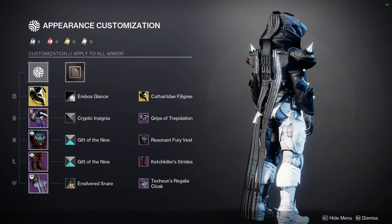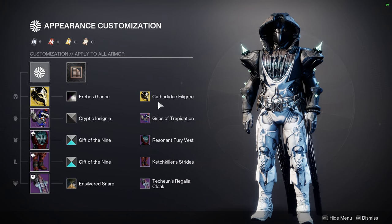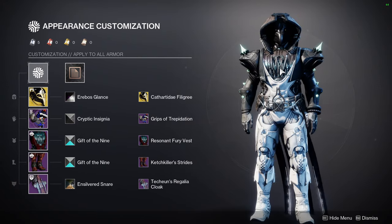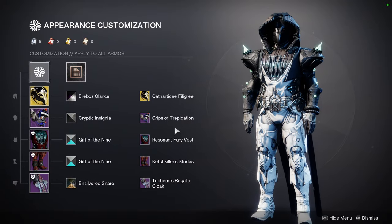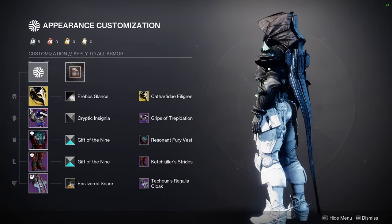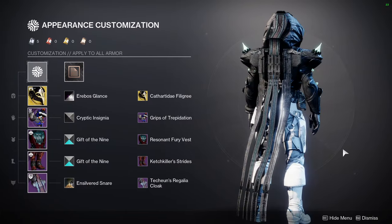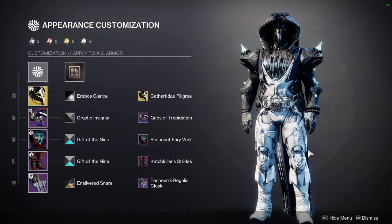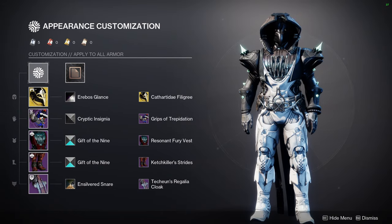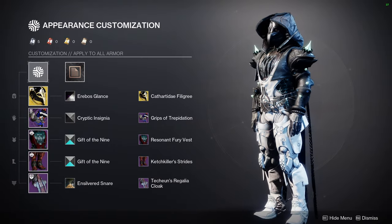I don't want people to ask me what it is when I can just show you. For this one we're going to be using the Celestial Nighthawk with the Cathart Day Filigree ornament. I like this ornament — one of my favorites for it because it looks really cool. We have Grips of Trepidation, Resident Fury Vest, Catch Killer Strides, and Tekken Regalia Cloak. It's my darkness slash taken theme — I love the fact that it's white from the bottom and then the black going hard as you go up.